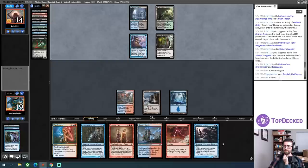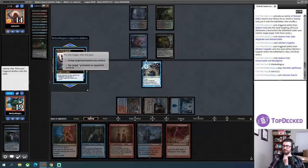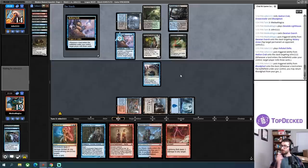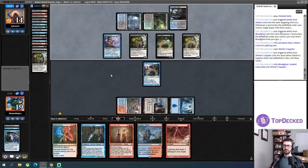There's a Gravecrawler and a Bloodghast in their graveyard now. I've picked up an Exarch, so my opponent dies next turn with presumably very little to say about it. I'm going to tap down their Watery Grave in the upkeep. Also, this isn't really a Dredge deck — it's just Hogak. Unless my opponent does something absolutely insane, I'm totally good here. They can have their Bloodghast. Did I miss the Lightning Axe? I guess I missed the Lightning Axe before.